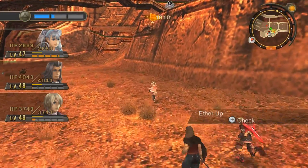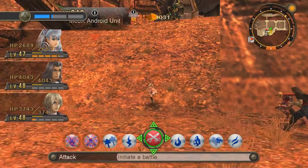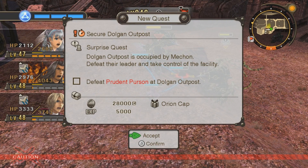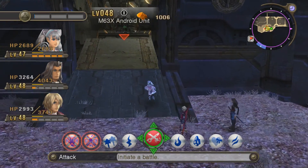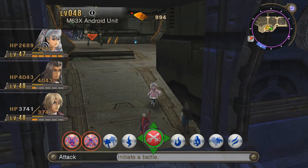Shulk actually leveled up from discovering that. There's a million more enemies here so I'll just take these out real quick. I went a little too far and discovered Secure Dolgen Outpost - we need to defeat Prudent Person at Dolgen Outpost, and it is probably in our best interest to do that. So on my first playthrough of this game this was very difficult. It should be a bit easier for me now because I'm not super underlevel.